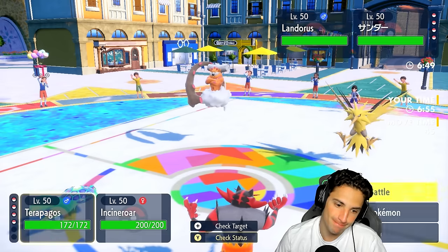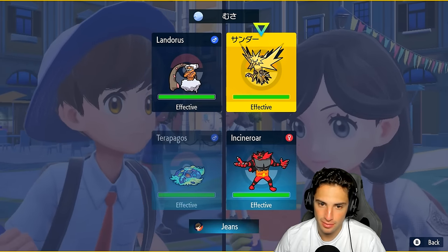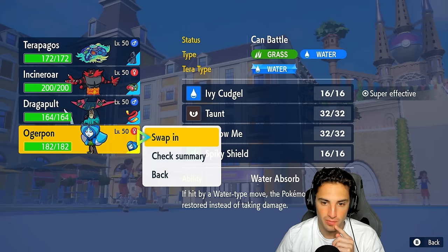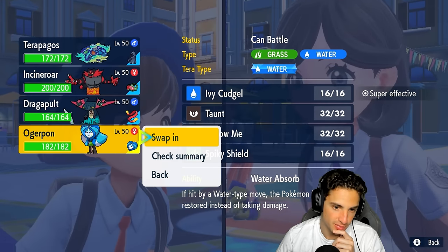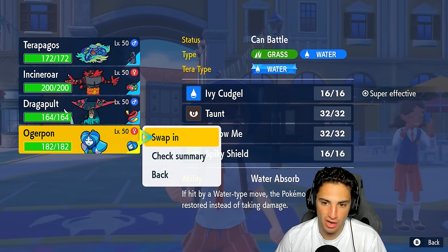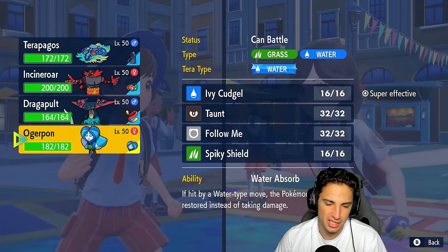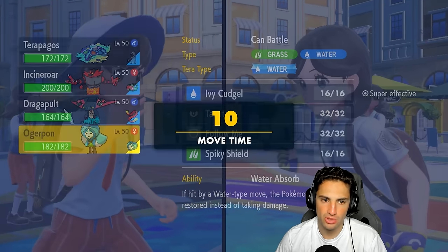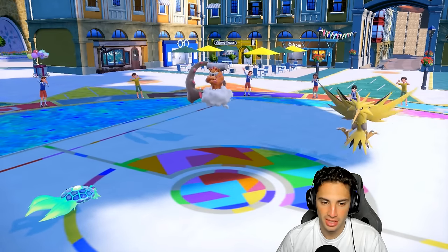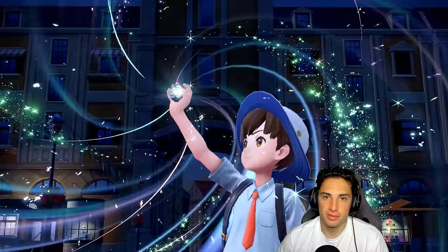Zapdos sets up Light Screen. I get off my Calm Mind boost — I think bringing out Grassy Terrain is nice for us. I could set up another Calm Mind but I'd rather just start attacking and save Incineroar for later. I don't have Rillaboom — I thought I did. Still, I like Ogerpon swapping in here to eat up Ground moves, especially going for Terrasilize. Swapping out rather than staying in and losing it to Earth Power or Sandsear Storm is the right call.